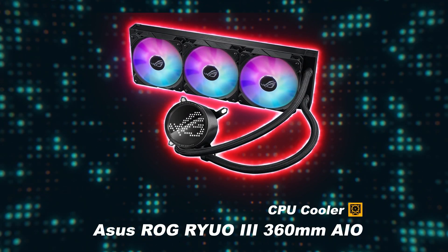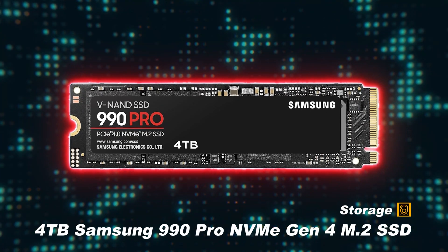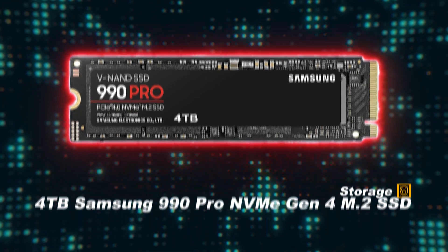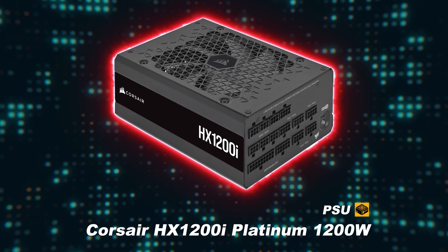For the CPU cooler, we have an ASUS ROG RYUO3 360mm AIO. For storage, we have a 4TB Samsung 990 Pro NVMe Gen 4 M.2 SSD. And for the PSU, we have a Corsair HX1200i Platinum 1200W power supply. Affiliate links for all of these components are listed in the description below.